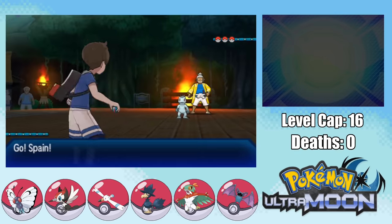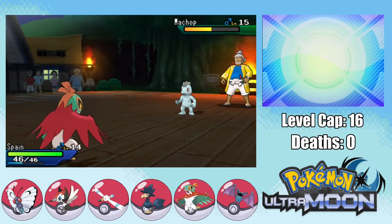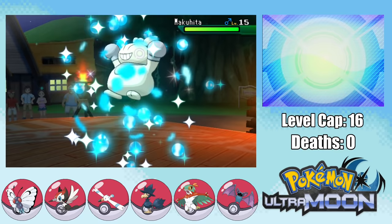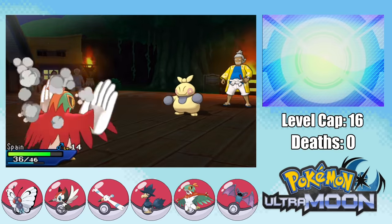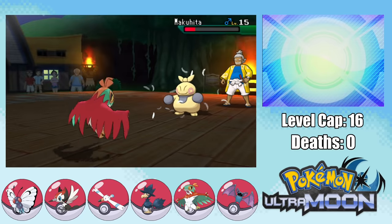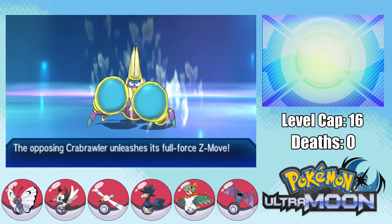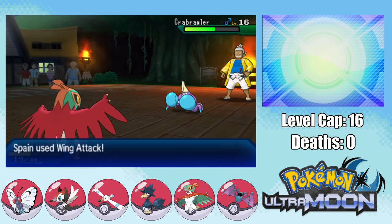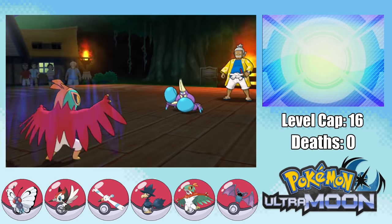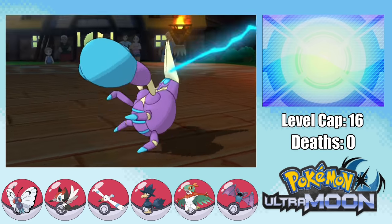We finally get to face off against Big Boy Hala in the Grand Trial for Melemele Island, and I am more than ready since my team fully consists of Flying Types against Hala's Fighting Types. Hawlucha is an absolute monster at this stage, tearing through Machop with Wing Attacks. Makuhita stalls with Arm Thrust but also goes down. Against Hala's ace Crabrawler, it takes three Wing Attacks and it uses its Fighting Z-move which does pathetic damage against Hawlucha. Two Wing Attacks gets Crabrawler into healing range, but eventually Hala goes down and we get the Grand Trial Certificate.